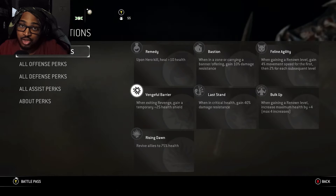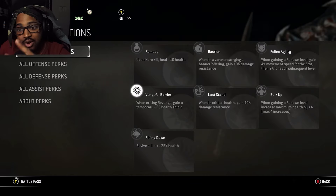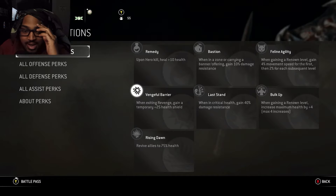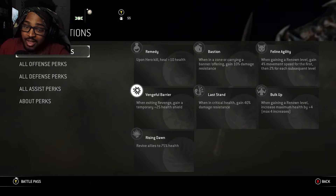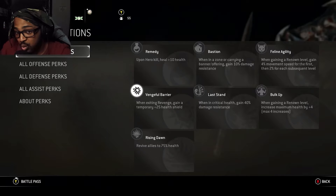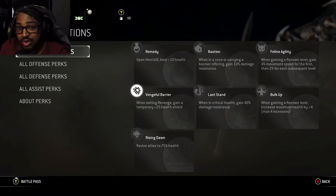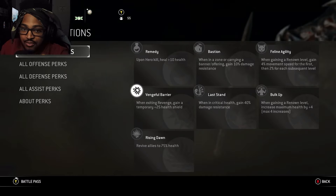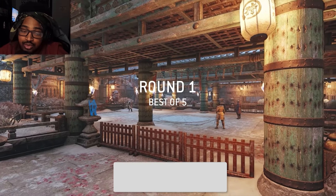I highly recommend Last Stand — when you're in critical health you gain 40% damage resistance, making you very hard to kill instantly. I also take Vengeful Barrier for a +25 health shield when exiting Revenge, and Bastion for 10% damage resistance while in a zone. Combined, those three make you extra beefy and tanky. Check the information hub in the description for more in-depth gear perk details.